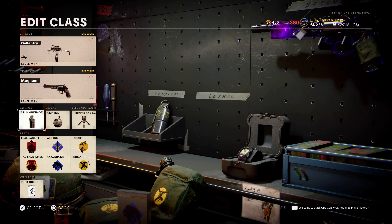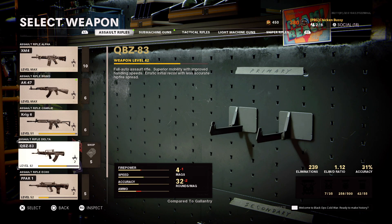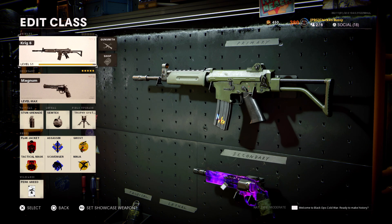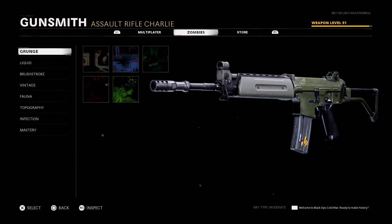Once you see the background has changed and you're back in multiplayer, back out of that social screen and select the stun grenade — just like that. It should reset your classes as you can see. Once you get to this screen, go to your primary slot and select whatever gun you want to do this on. I'm going to use the Krig, for example, which is not even maxed out. Then simply go to the gunsmith.